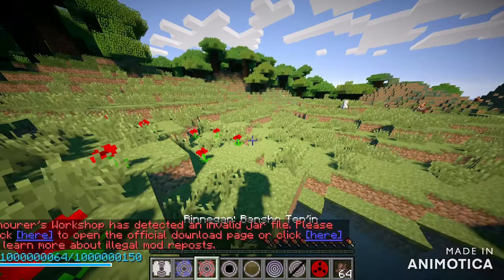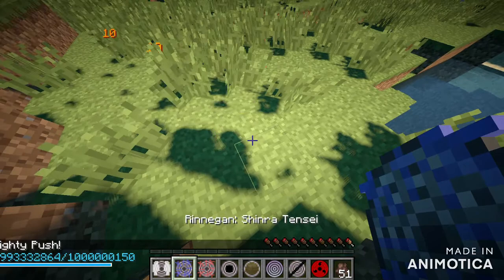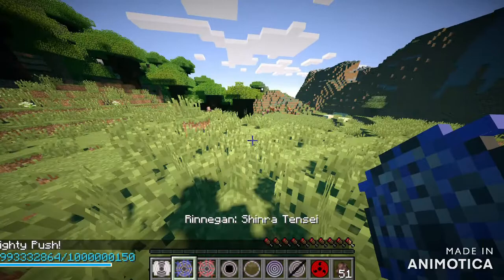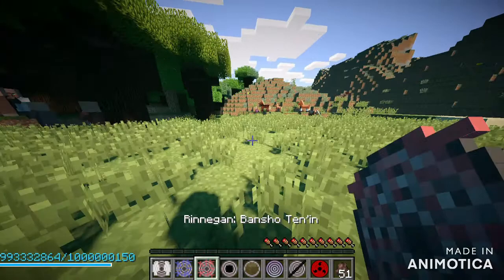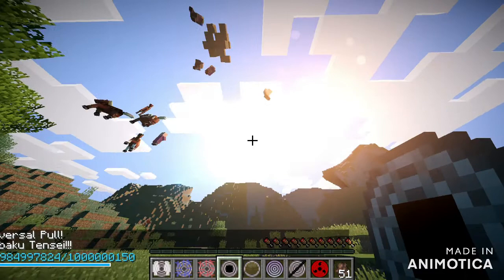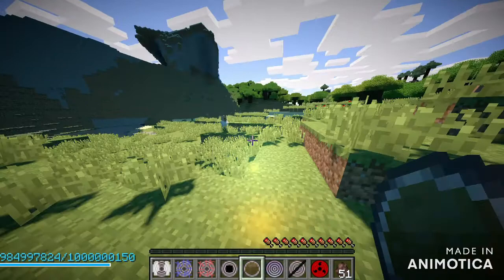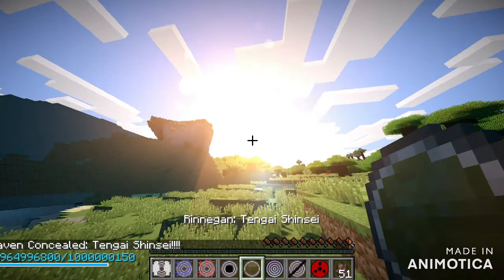Let's get some villagers — villagers also work. Now we'll use all the different jutsus. This is Almighty Push; sadly you can't do the thing Pain does that destroys all the land, but we did toss villagers all the way over here. Then there's Almighty Pull — they all came here. There's Chibaku Tensei — planetary devastation — which actually creates a planet that sucks up everything around it.